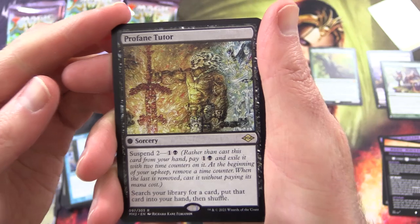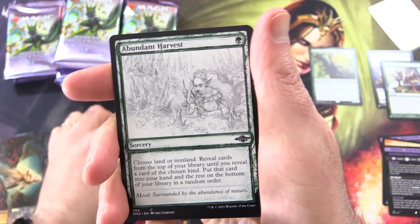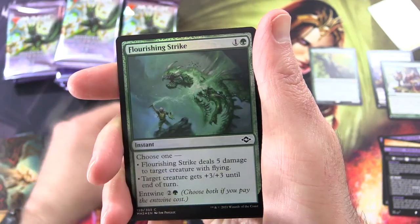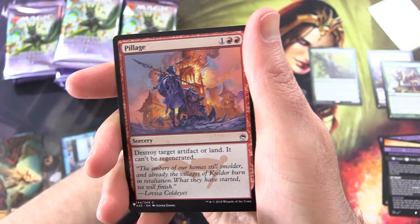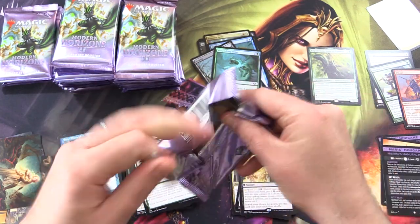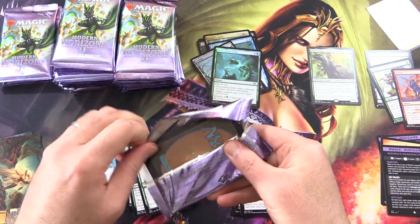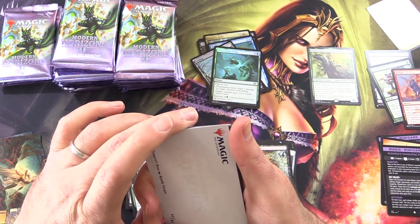Quirion Ranger, Abundant Harvest Sketch Foil, Flourishing Strike, and Pillage from the list. I wonder if they've increased the pull rate for the list slot, or if we just have a bit of a clump near the beginning here.